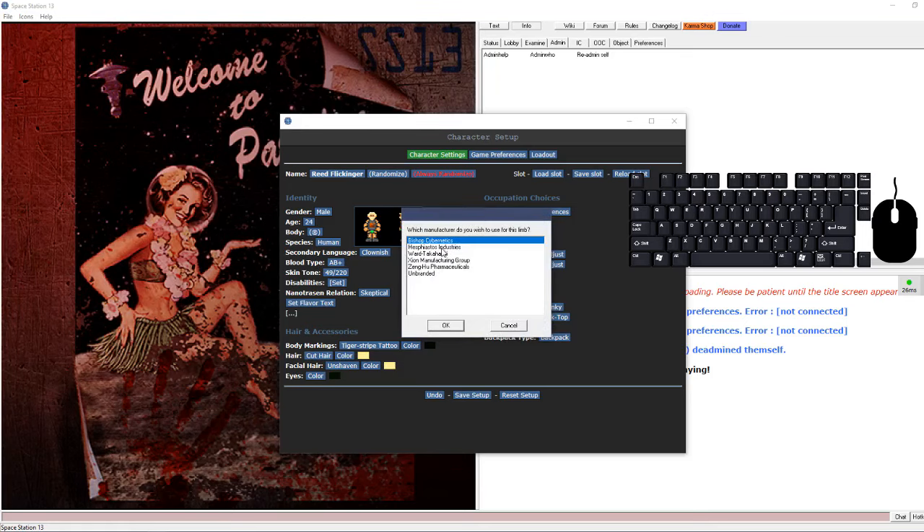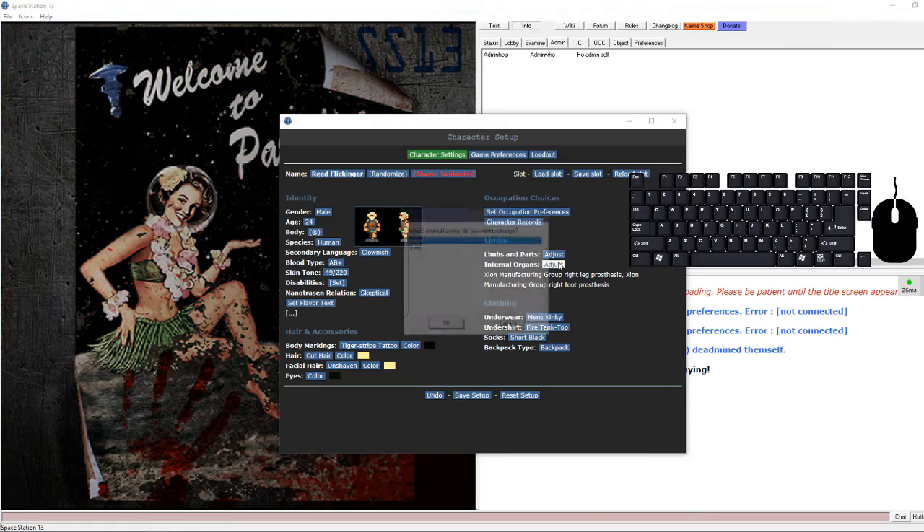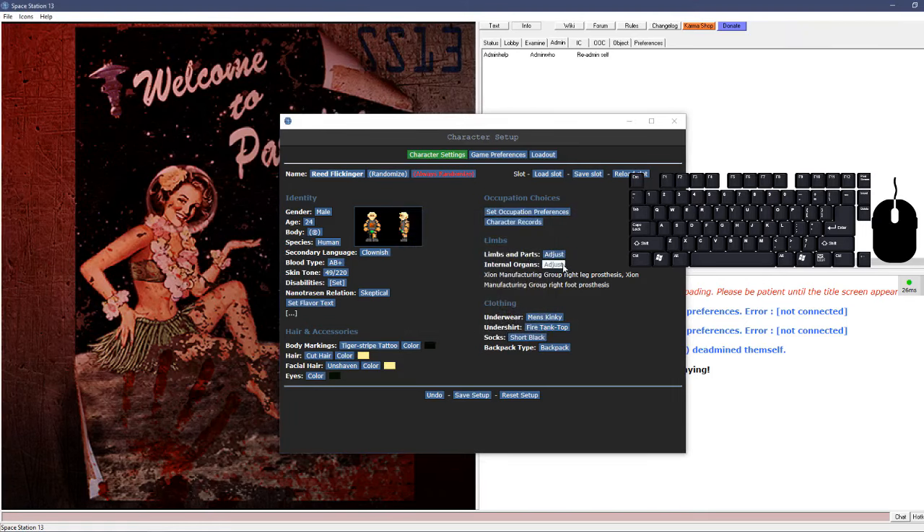You can choose to have a prosthetic limb and pick the manufacturer - I'm pretty sure that just changes how it looks. For the most part you want to leave this alone, especially if it's your first time playing. Underwear, undershirt - this stuff is all pretty self-explanatory.